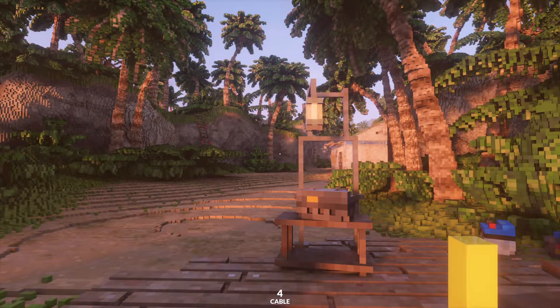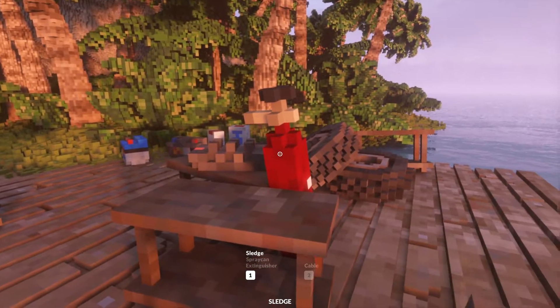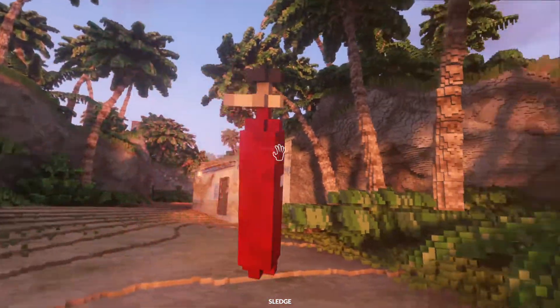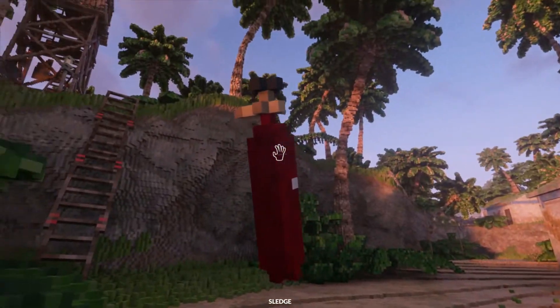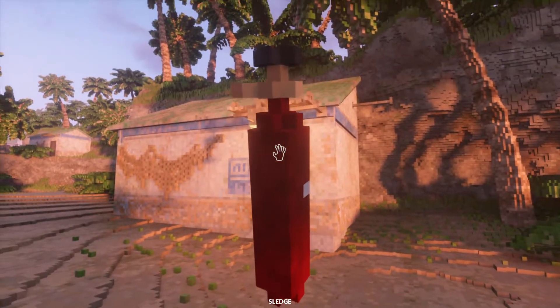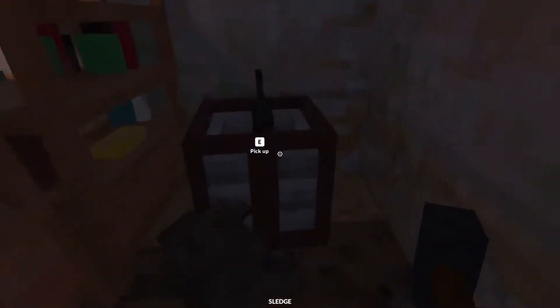The main premise of all of these island missions is you start with basic tools, and you have to find more tools by exploring. There's also useful utilities like these ladders you can see here, and you can just use those in all sorts of places. And propane, of course.